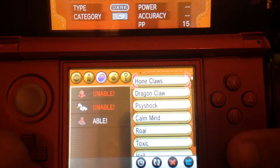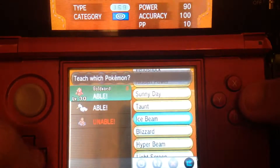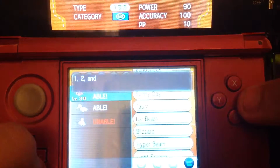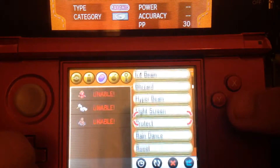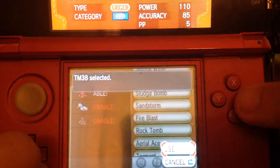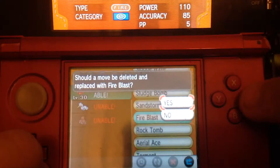I'm gonna give it its move set right now. We got Ice Beam, Fire Blast, Energy Ball. Does it get Frame Throw? Frame Throw. I'll put Fire Blast. Cool kick.